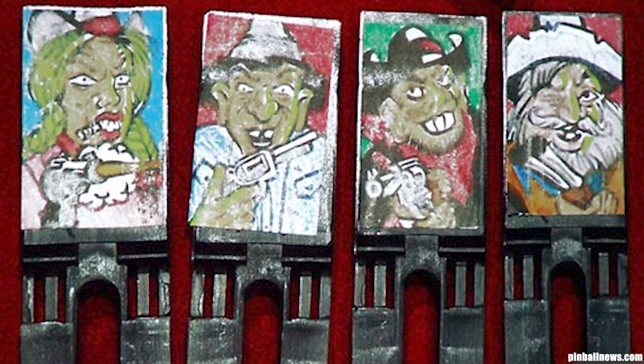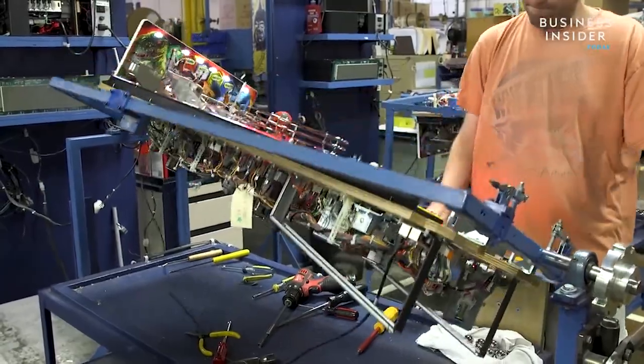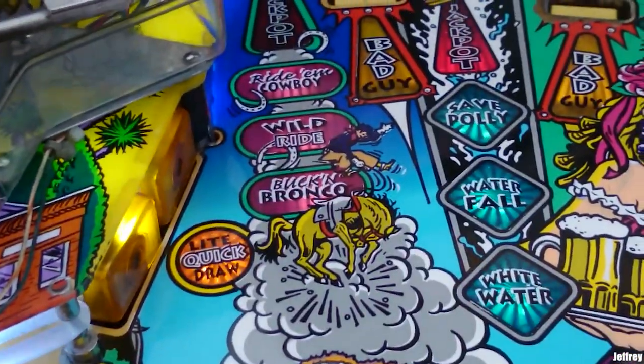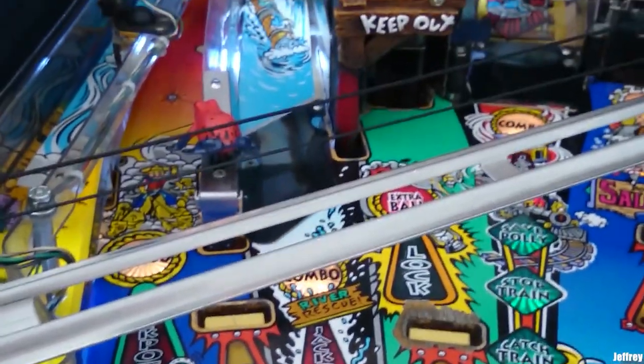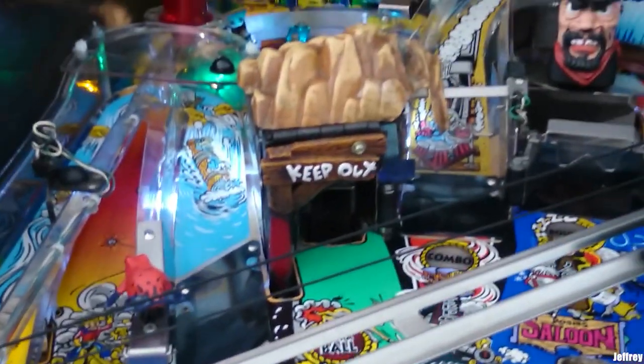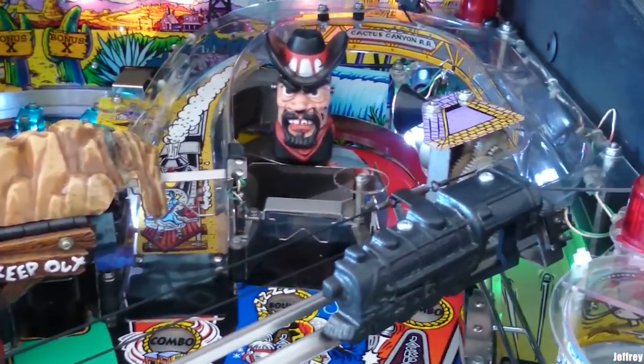The bad guy drop targets were intended to be made of clear, illuminated plastic. However, they weren't strong enough and kept cracking when the ball hit them. With advances in plastics today, this wouldn't be a problem. Because of the short time the design team was given, the only regret Matt Correal had was a fairly shallow ruleset. He claimed that a reasonably good player will see the end of the game much earlier than they should.